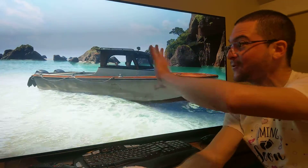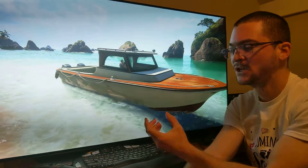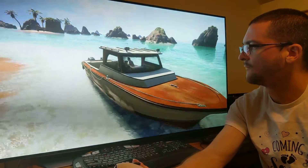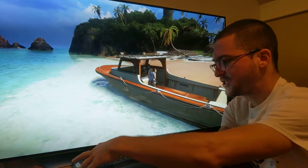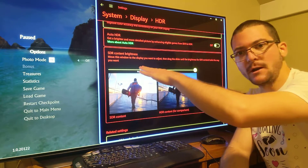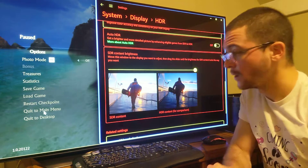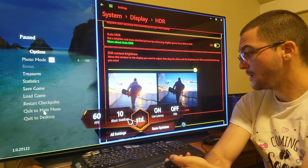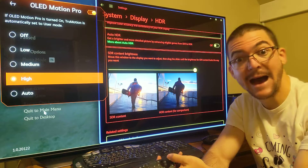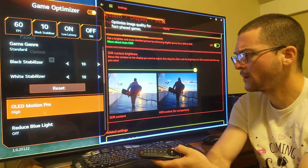I come to this level and it's so bright — most of the screen is white — and that's where you see the flickering with black frame insertion. What I was using for black frame insertion was the SDR/HDR trick I shared before: you turn on HDR in system display, max out the slider, then turn on black frame insertion. You come to Game Optimizer mode — we are in PC mode, Game Optimizer mode — and enable Motion Pro High. You lock the frame rate to 60 using MSI Afterburner or RivaTuner.